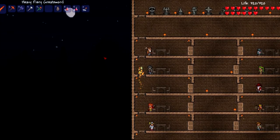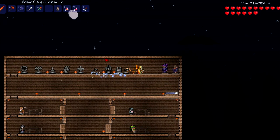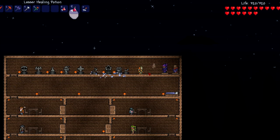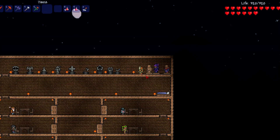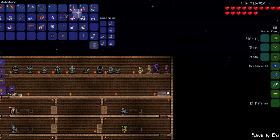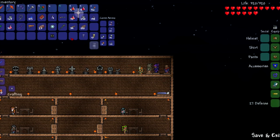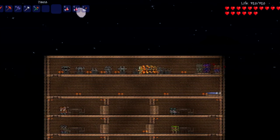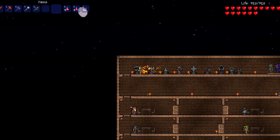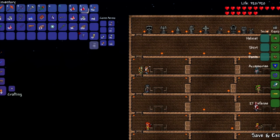Since we made our armor and Phoenix Blaster, we could probably start making the platform to fight the Wall of Flesh on. I make a platform because it makes it just so much easier to fight on. You have a flat surface to run and gun on — you just run and shoot. So we might end up doing that.